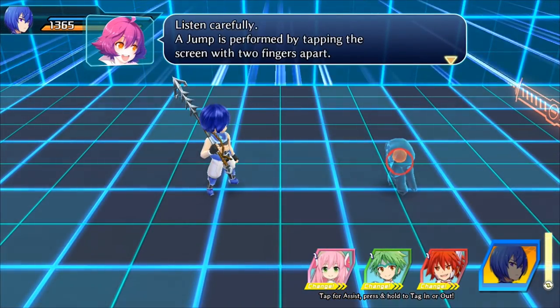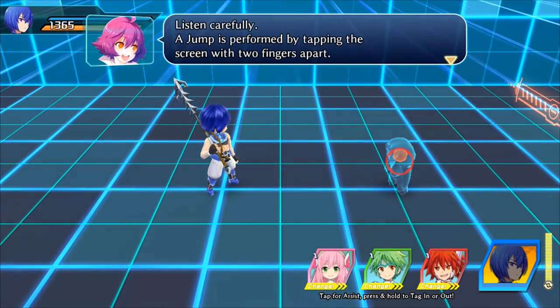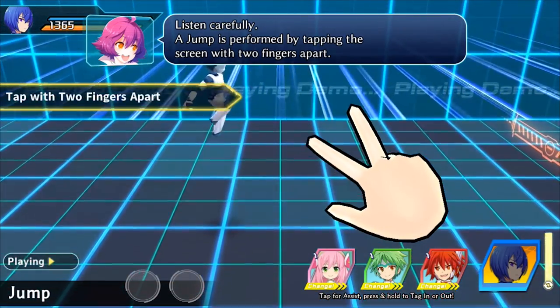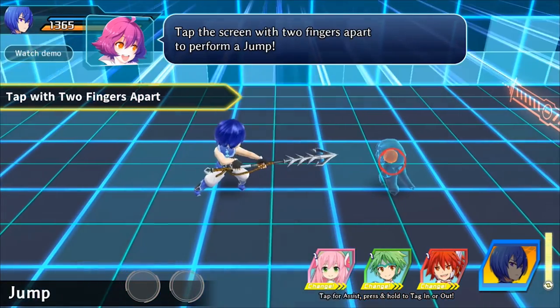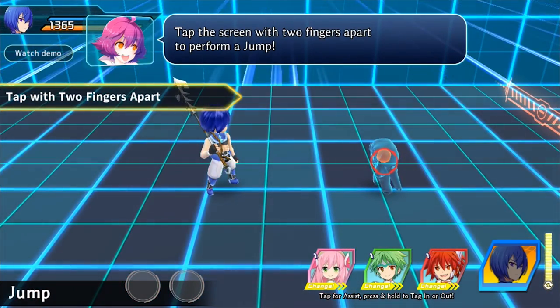Now let's practice how to jump. The jump is formed by tapping the screen two fingers apart. Oh, there is no way I'm gonna be able to do this like that. This is gonna be a problem.